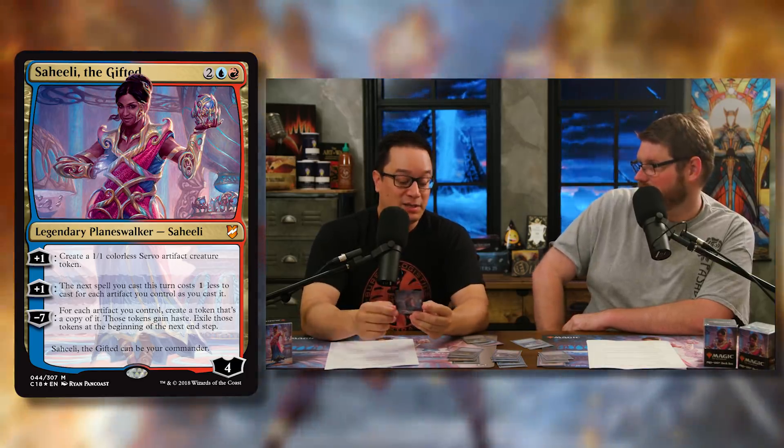Her second plus-one ability says the next spell you cast this turn costs one generic mana less to cast for each artifact you control as you cast it. So if you have five artifacts out, you plus-one Saheeli and the next spell you cast costs five less — that's a huge reduction.